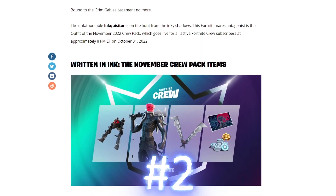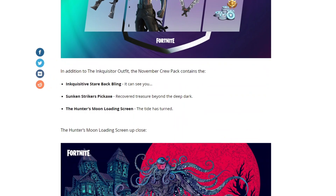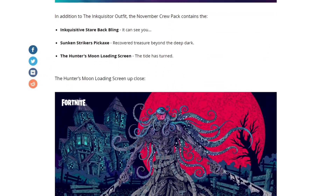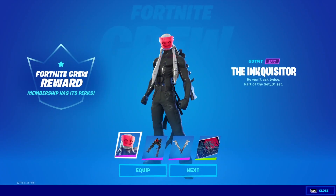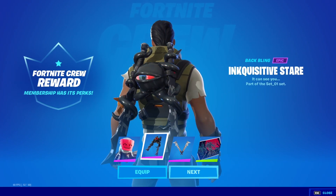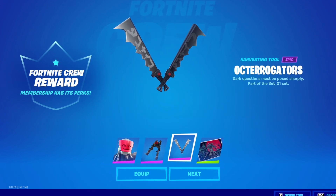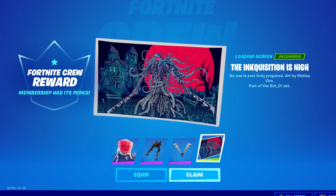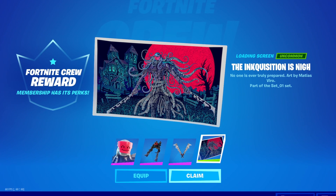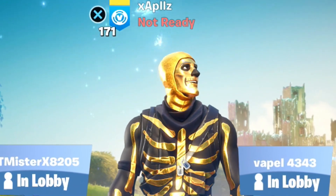The brand new November Crew Pack has just been announced — it's called The Inquisitor. The Inquisitor skin looks absolutely amazing; it comes with the Inquisitive Stare bat bling, the Sunken Striker's pickaxe, and the Hunter's Moon loading screen. Remember every crew pack comes with 1000 vbucks — but that is not the free vbucks reward in today's video.